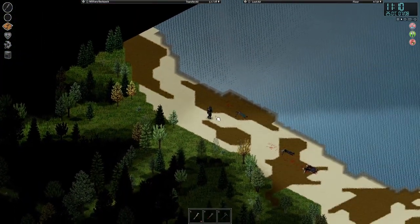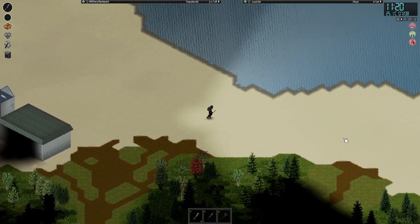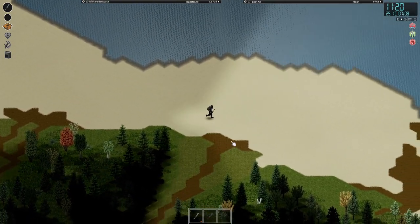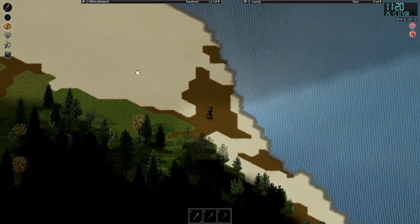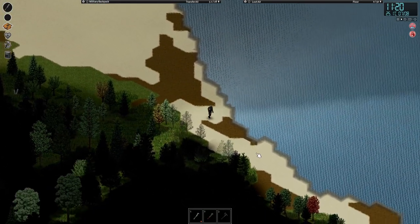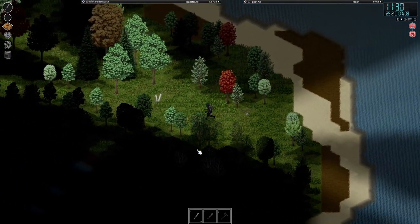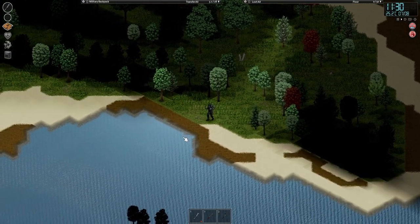That is the edge of the map. Where do I want to build my house and garden? Maybe kind of at that... right here maybe. Let's just take a look around first — it's probably going to be over here. What's over here?